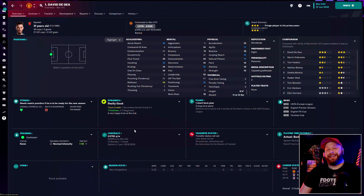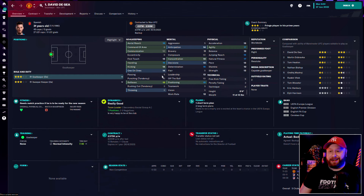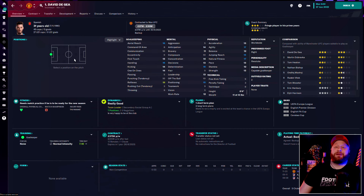David De Gea is a legend at Manchester United but unfortunately his goalkeeping style is a little bit outdated and that's reflected in his attributes this year. Still a wonderful shot stopper, but his inability to command the area, come off the line, and pass is just not the best, and the mental side of his game has had a bit of a downgrade. So whilst he's been fantastic, this will be his last year. I'll see if we can move him on but at this wage we'll struggle — it might be a case of bringing in a new keeper to start over him next year.